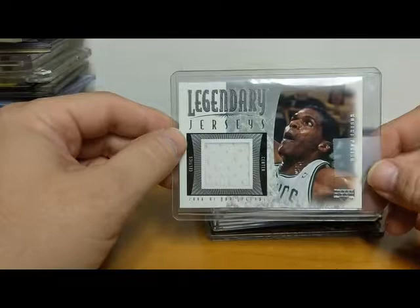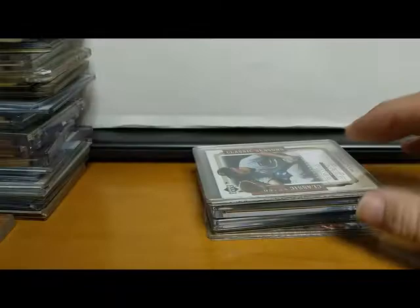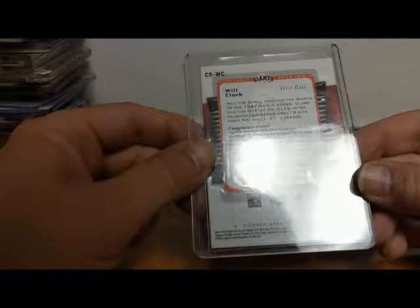Here we have another Chief — Robert Parish jersey memorabilia card. Upper Deck Legendary Jerseys from 2001-2002. Here's another Will Clark jersey from Upper Deck Classics — not sure of the year, 2005. There's a Larry Bird '92-'93 Topps Gold All-Star Gold Larry Bird.